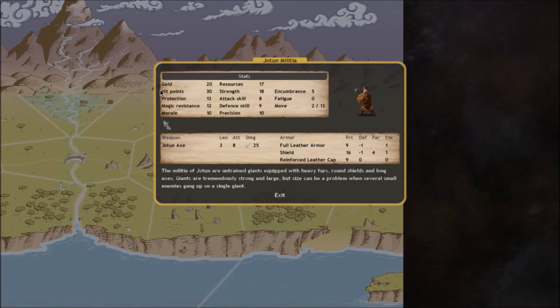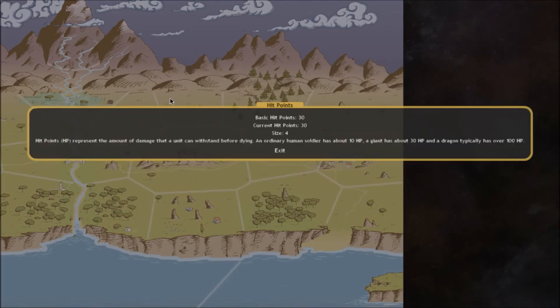Size generally determines the amount of hit points a unit has, though it can be affected by training, age, or race. We've got size four for our giants. Size also factors into trampling effects - for example with elephants, the smaller a unit is than the one trampling, the more damage they'll take. Humans at size two would take a lot of damage from an elephant. Pygmies, gnomes, or dwarves at size one would take even more. Giants, being size four, would take a bit less and would be harder for the elephant to kill multiple of per turn.